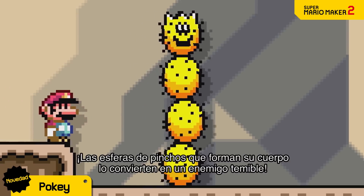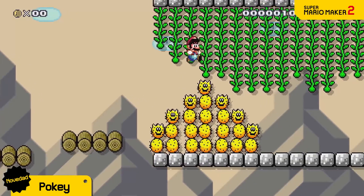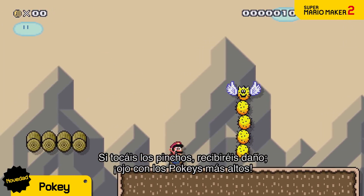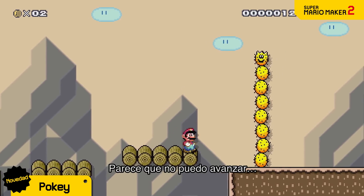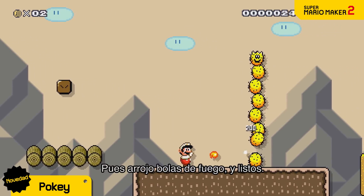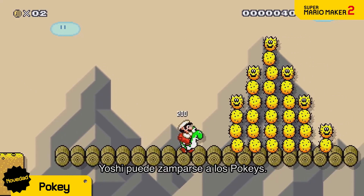Next is Pokey. Made up of spiky spheres, this cactus-like foe poses quite a threat. You'll take damage if you touch its spikes, so the tall ones can be a challenge. Looks like I can't go through. Aha! A fireball will do the trick. Yoshi can also stomach the prickly Pokey.